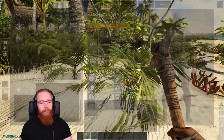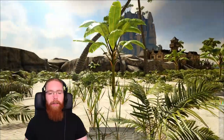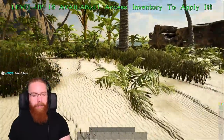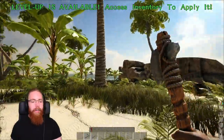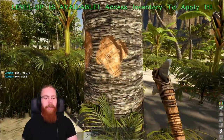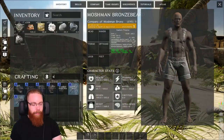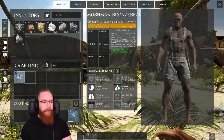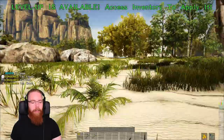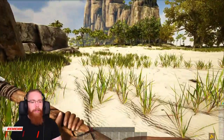Drag the hatchet into your action bar and wait for it to load in. A good tip while you're in the starting area — while you're waiting for things or just running around — keep picking stuff up, especially fiber and berries. Once you've got your hatchet equipped you can gather wood properly. The pick gives you more thatch from a tree and the hatchet gives you more wood. Once you've got your pick and axe, craft a spear — search for it in your inventory. I like to craft three at the start because they do break.